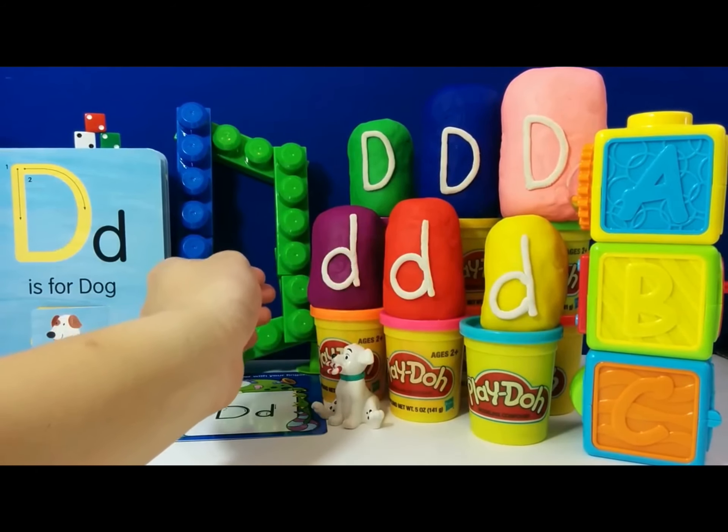We have opened all six Play-Doh eggs. Let's do a quick review to see if you guys still remember: Darth Vader — D is for Darth Vader. D is for Doc McStuffins. D is for Dory. D is for Doctor Doom. Good job guys! I hope you guys learned a lot today. Make sure to check out the letter E next. I'm Toy Scouter and I'm out.